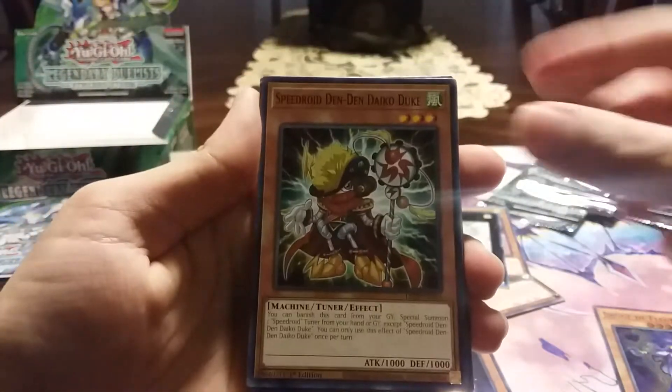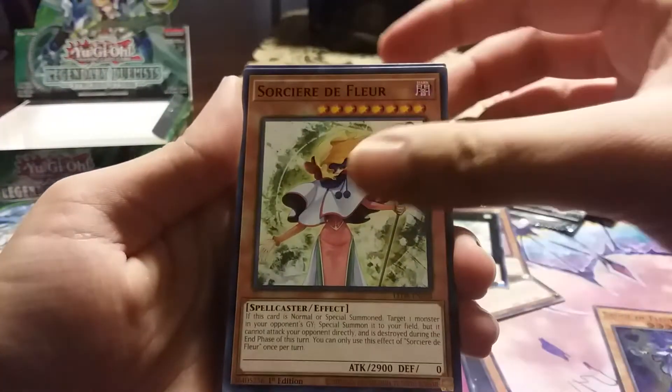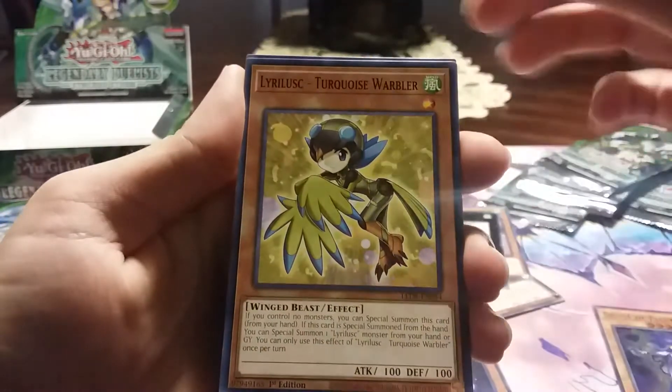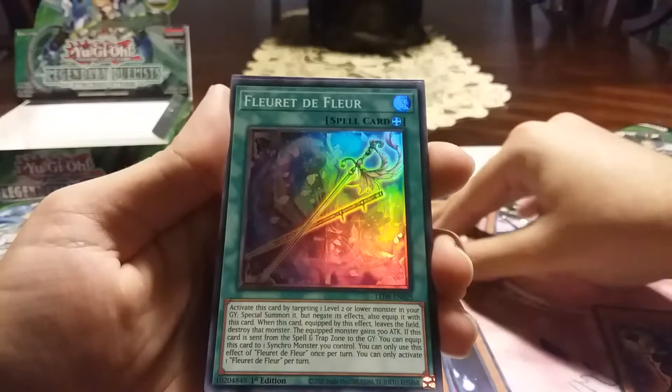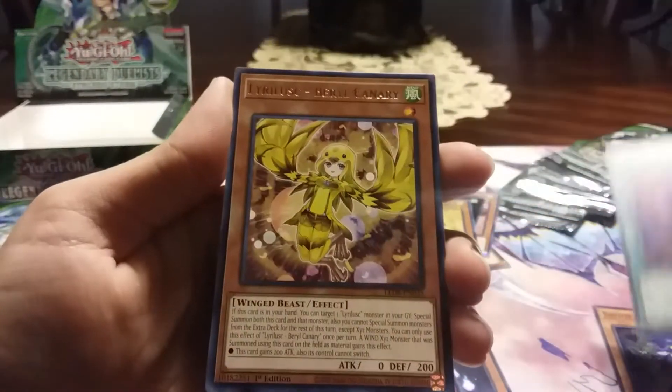Den Den Dyko Duke, Sorcerer De Floor, Turquoise Warbler, and Floret De Floor. Bounce of Hollow, and Canary. Very nice — I need a playset of that.